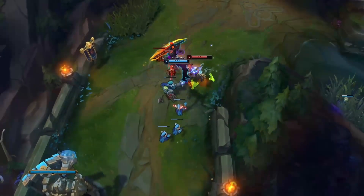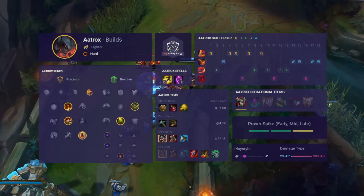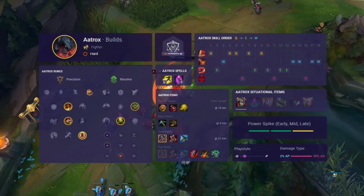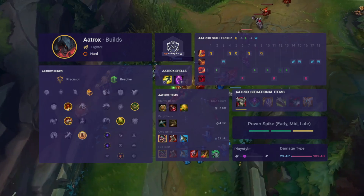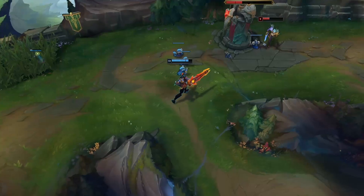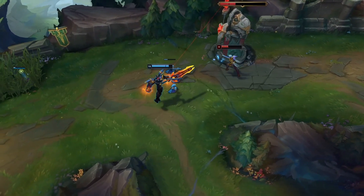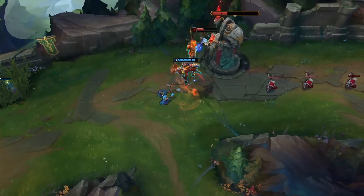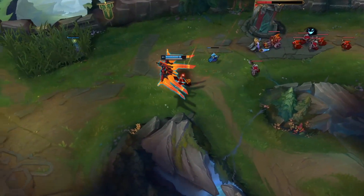Aatrox got a really solid buff to his W — it's now 6 seconds lower cooldown at rank 1, and since it's a skill you max last, this has a ton of value pretty much for the entire game. There's also a new build being used by one-trick ponies and most recently by Nuguri in the EU LCS to prep for Worlds: you build Youmuu's second. It's more glass cannon than Stridebreaker, but you do a huge amount of damage with the armor penetration, and the slow means even if you don't connect with your initial sweet spot you'll easily be able to land subsequent ones. Another big factor is the ability haste it provides compared to Stridebreaker, allowing you to more frequently get your combo off.